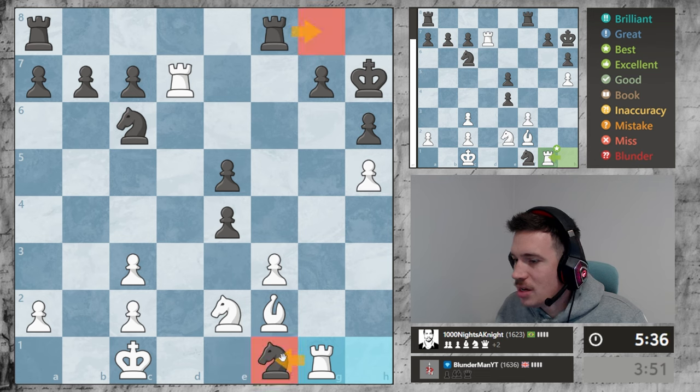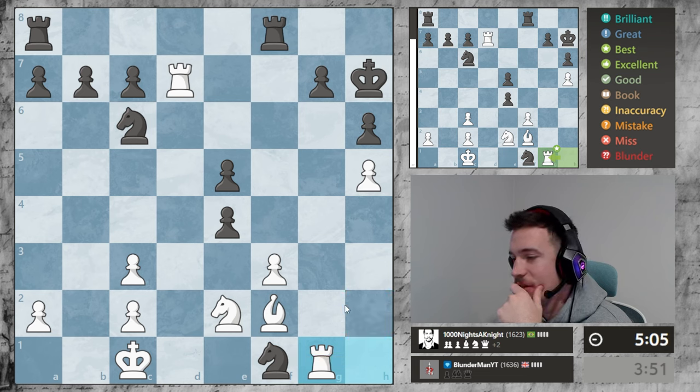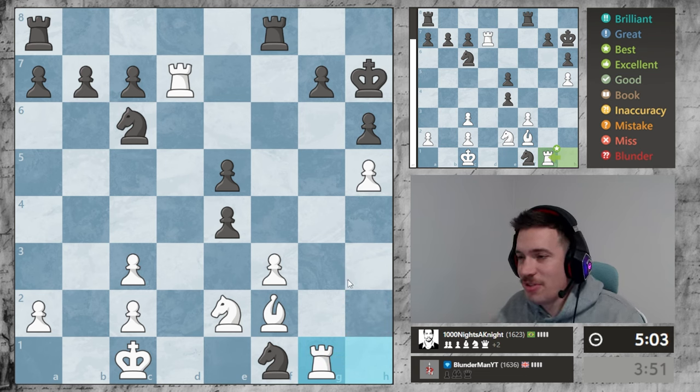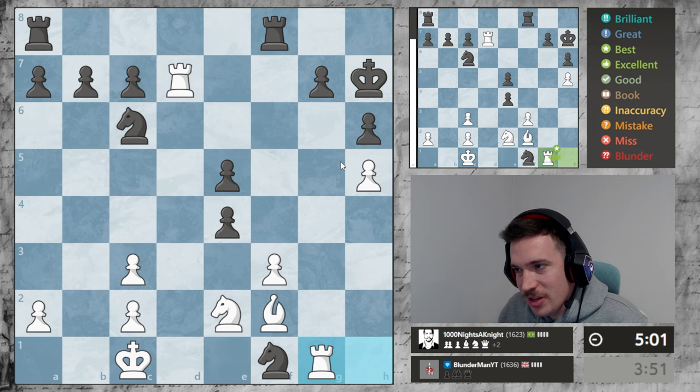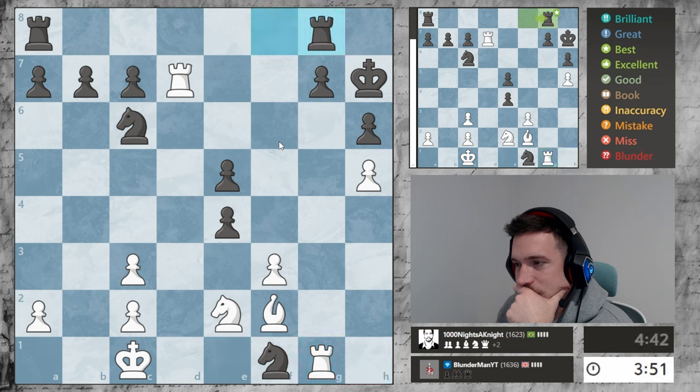It's always good to look for checkmate threats. How does he stop this? He's got to go here. I can always take the knight later - he might not spot it. I think he's got to respond. If he goes here then it's checkmate, so if his knight escapes we can still just capture this. But I feel like we have an incoming checkmate here and the king's stuck in just a couple of squares - it's very easy to checkmate.